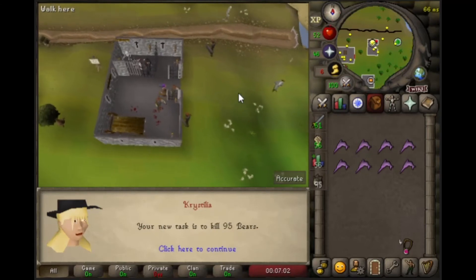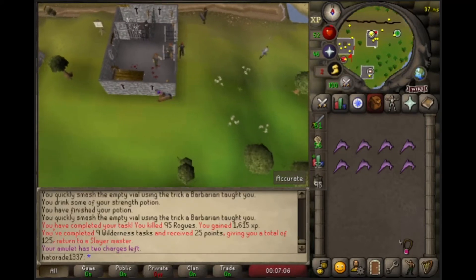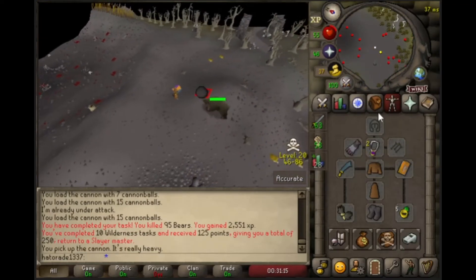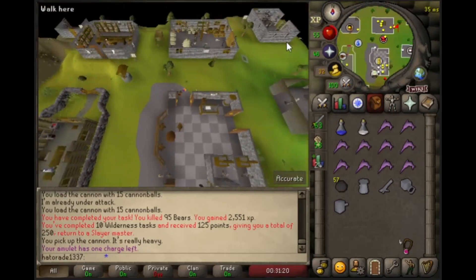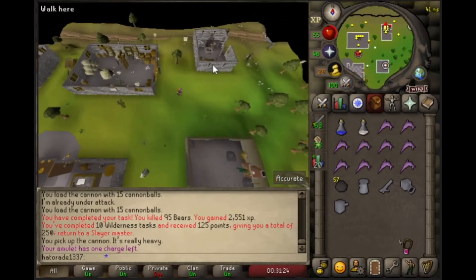Finished off my rogues task and now we're getting bears. I kinda want to try Callisto, but I don't think it's gonna work. My stats are nowhere near good enough to kill Callisto, so I just went ahead and did the bears task out here by the Pharaoh's Enclave. This ended up being my 10th task, so I got 125 bonus points, giving me a total of 250 points.